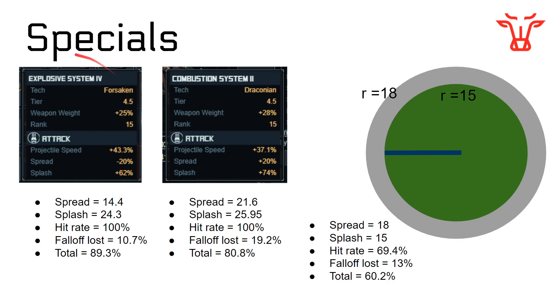Looking at Explosive System 4, which reduces your spread to 14 and increases your splash to 24 — splash is greater than spread — so 100% of the things you shoot at are going to get hit by those projectiles. The area around those will be a little less, but still possible. This means you're only losing 11% of your damage due to fall-off, so in total you're doing 89% of the base incoming damage. That's a whole lot better than 60%.